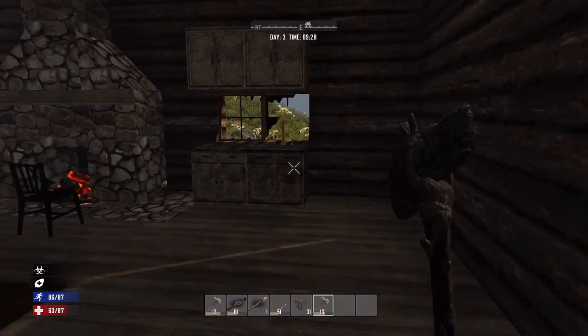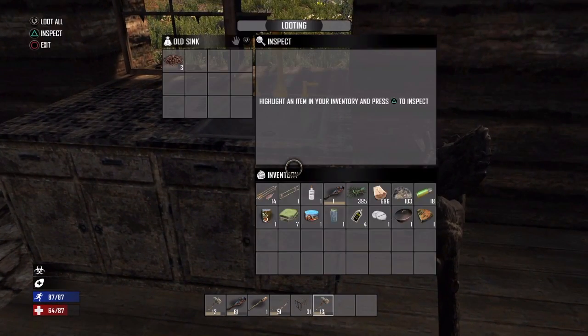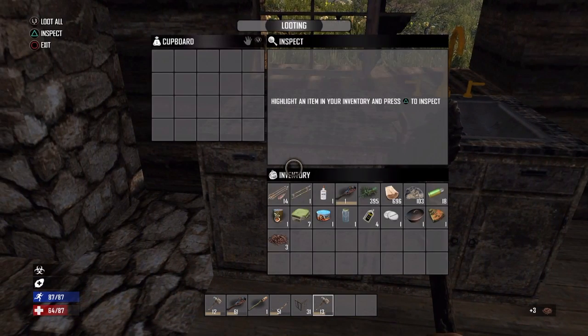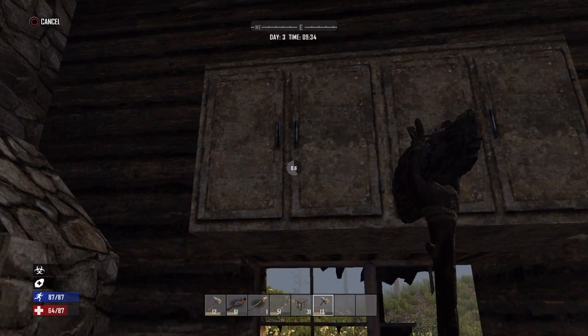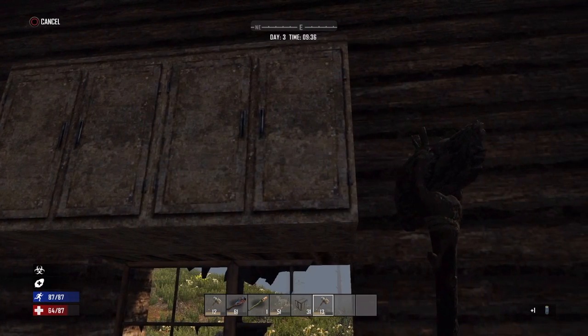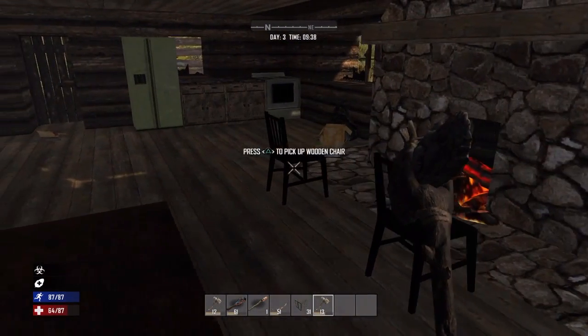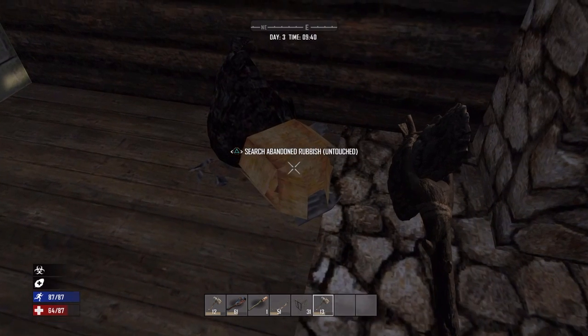Let's search the abandoned trash — found some moldy bread or cheese or something. Let's search the old sink — found something, I'll read in a minute. Found pinto beans, coffee beans. We can make some coffee — gotta stay alert. Got a bottle of water. I'm the best I've ever been in this entire game, or since I've been playing this game.